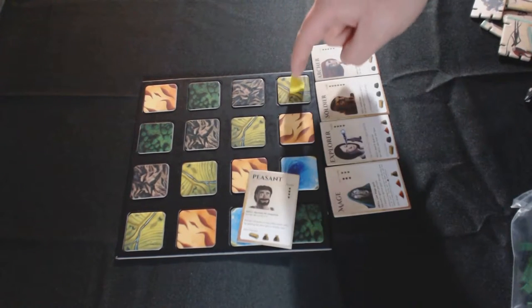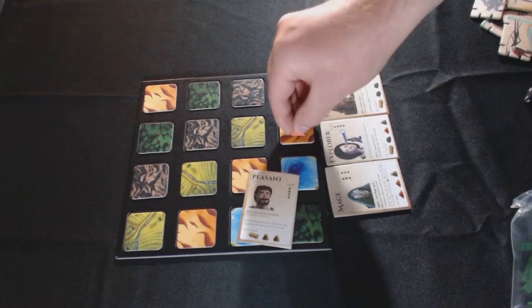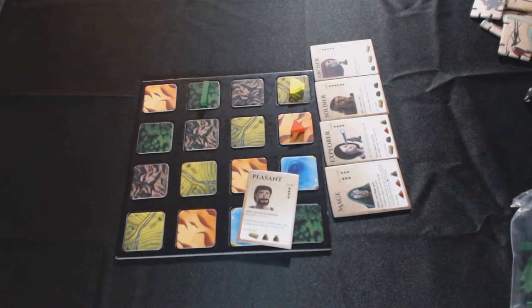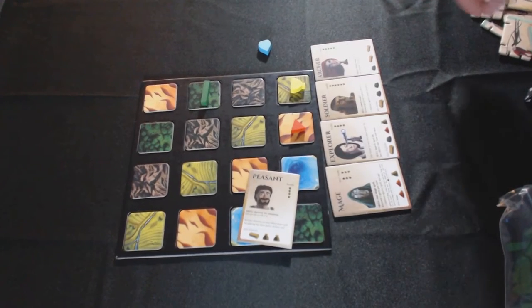Each one of these tiles will give you a different resource when you harvest that land. These green tiles will give you corn because they're farms. You'll get spice from the sand tiles, and you'll get oak from the forest. There's also another resource called the gem.